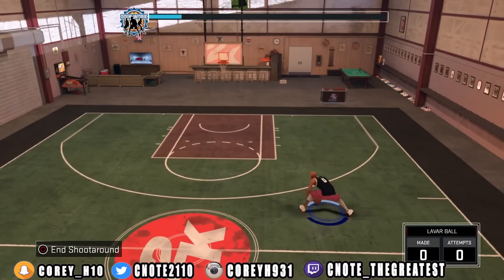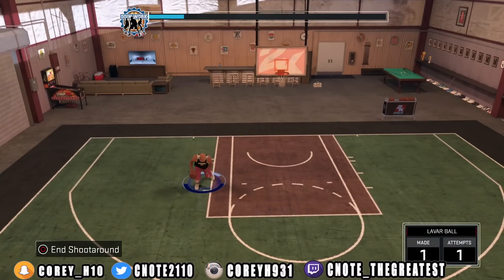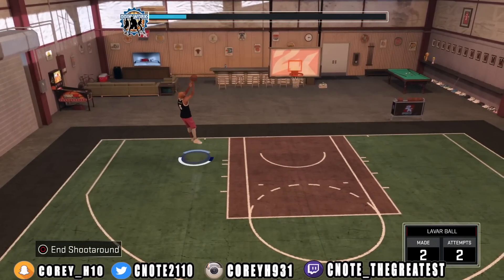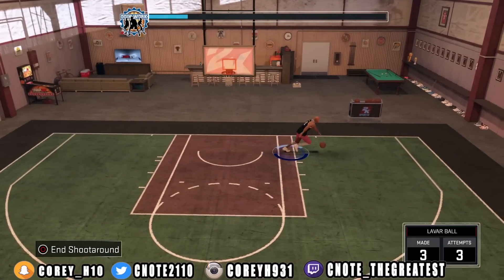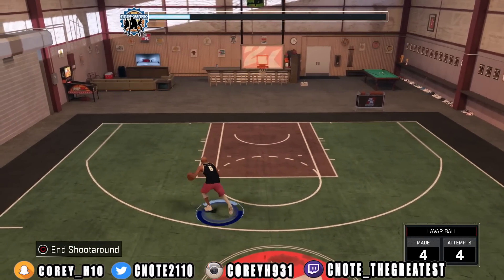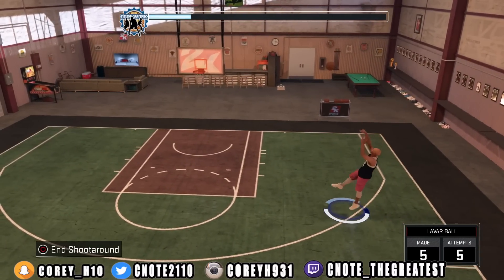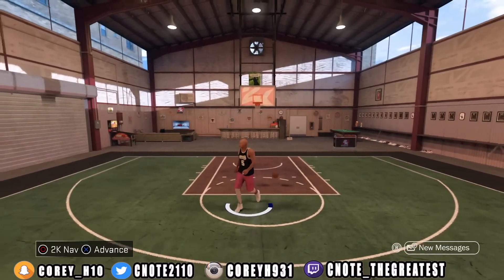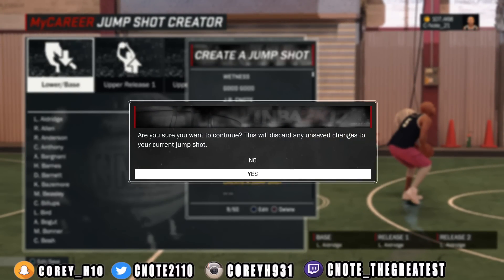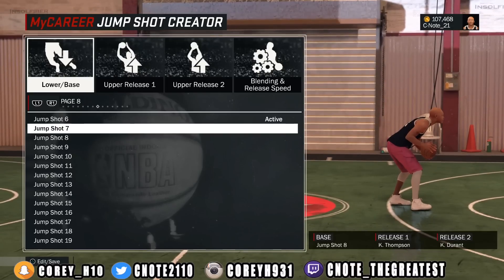For another great jump shot that I also use — just because I really enjoyed the base and I wanted to create a brand new jump shot that none of you guys have seen yet — this is probably a killer. If you take this to the park and you've got everything you need to be a perfect shooter, you can say GG to the other team. After you master this jump shot — it is a little fast, which is why I was getting all white bars — but when you master it, it's pretty good. I call this the Whoa. The base is Set Shot 8, release one is Klay Thompson, and release two is Kevin Durant.